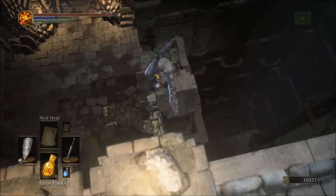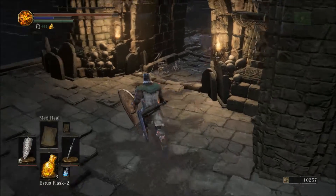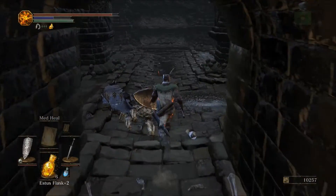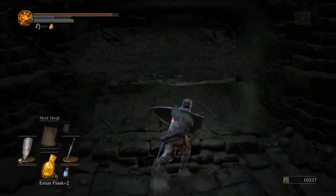You'll see this thing. Just kind of bail off, and then drop off again. There'll be some enemies, but they're easy to deal with. And then just come right here.